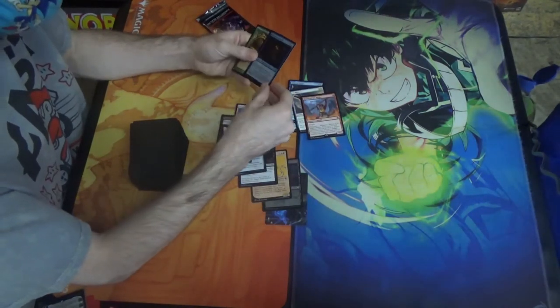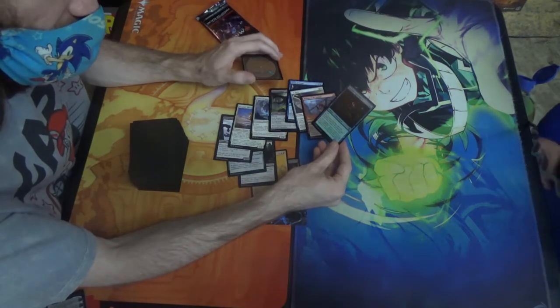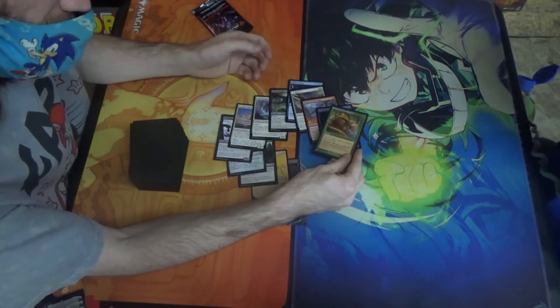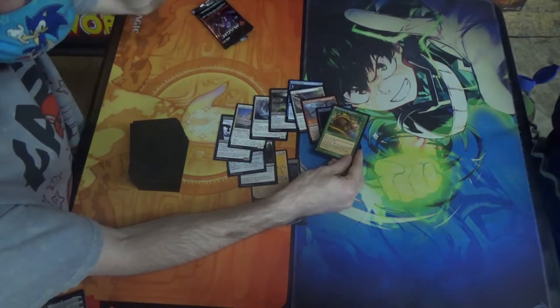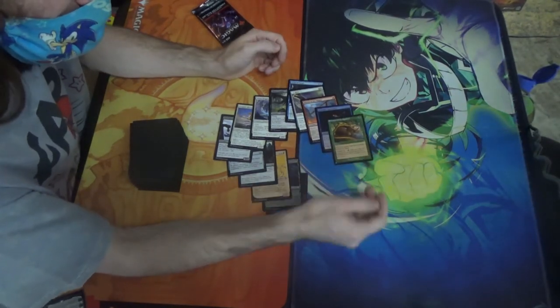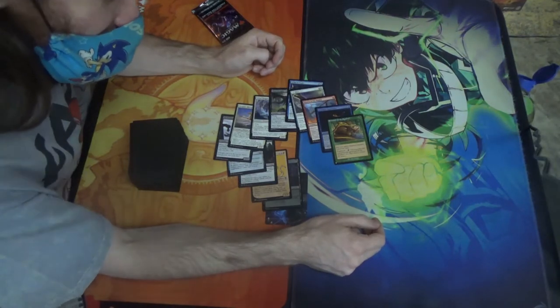Eccentric Apprentice — Tiefling Wizard, ETB Venture. Beginning of Combat, if you've completed a dungeon, okay cool. And then Chatter of the Squirrel. This thing is banned in Pauper — well, no, this is the wrong one. This one isn't banned. The other one is banned — the storm one, Squirrel Storm. Interesting, but it's cute. I like it.